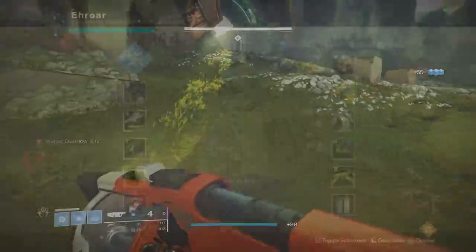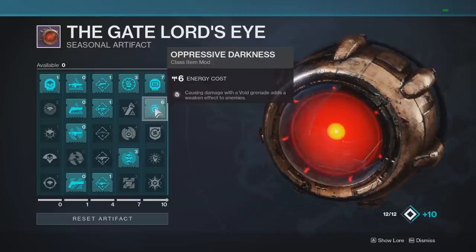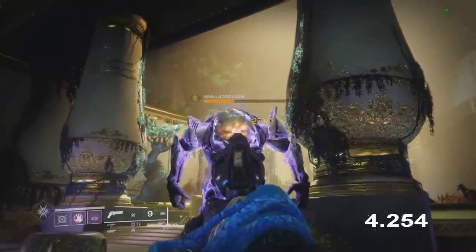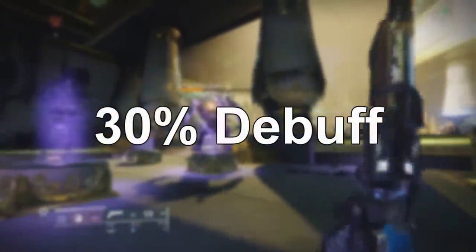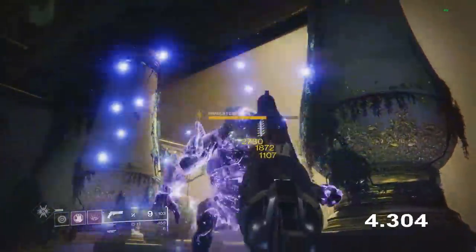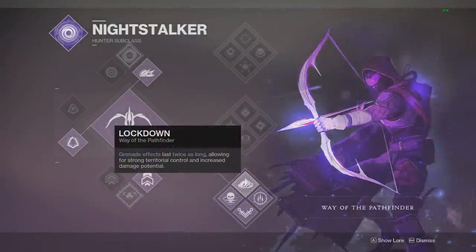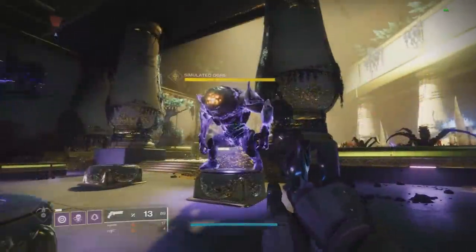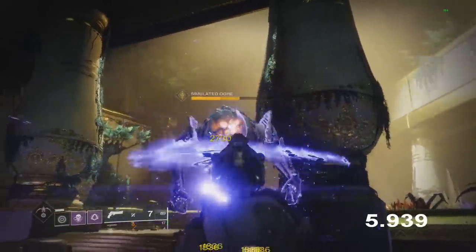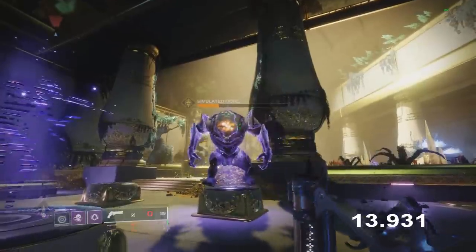Probably the best mod in the entire artifact: Oppressive Darkness — causing damage with a void grenade adds a weakened effect to enemies. The second it hits them it starts a debuff lasting roughly five to six seconds, which is a 30% debuff that does not stack with other debuffs. Using it with a longer-lasting grenade like Vortex extends the debuff to six or seven seconds. On bottom-tree Nightstalker with Lockdown, which doubles grenade effect duration, it can last almost 14 to 15 seconds.